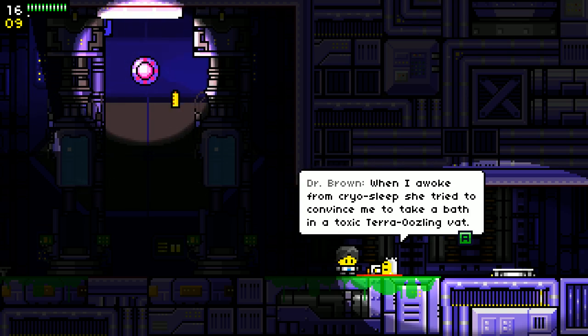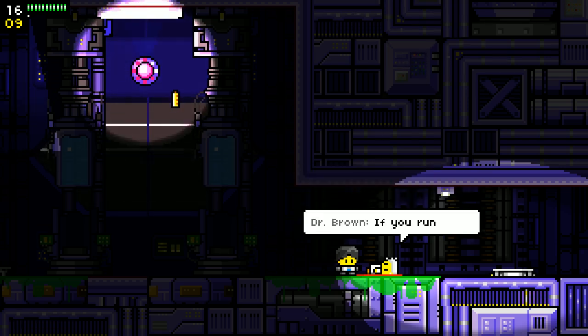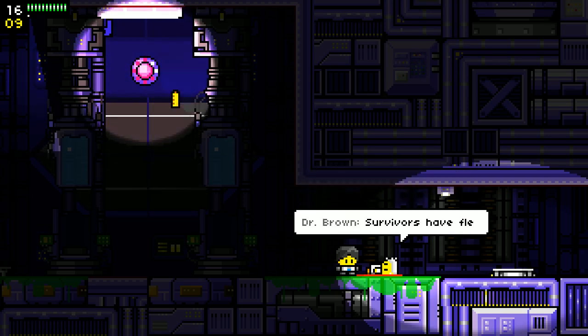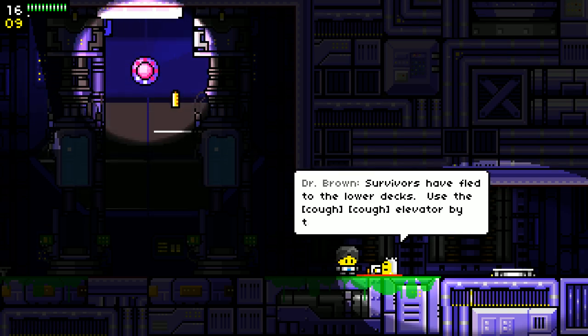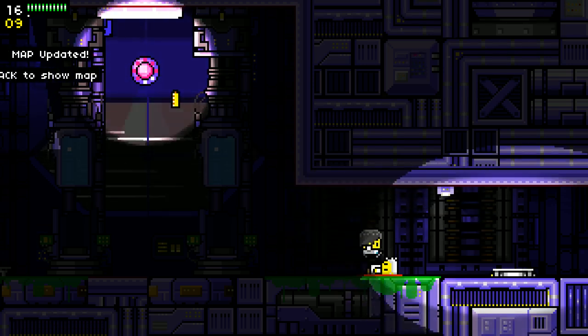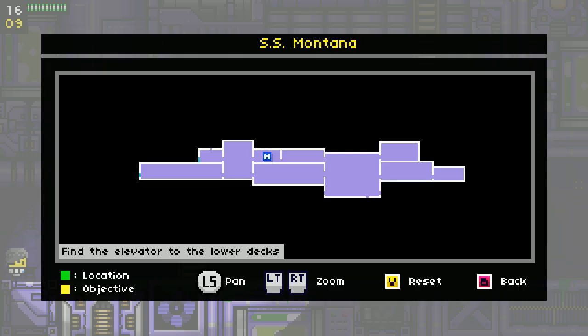When I woke from cryo sleep, Lauren tried to convince me to take a bath in a toxic terror oozling vat. If you run into Lauren, don't even try to talk to her, just get away. Survivors have fled to the lower decks — use the elevator by the mess hall to reach them. Yes, yes — save the world, I can do that. The map shows my objective is the yellow room and I'm at the green room.